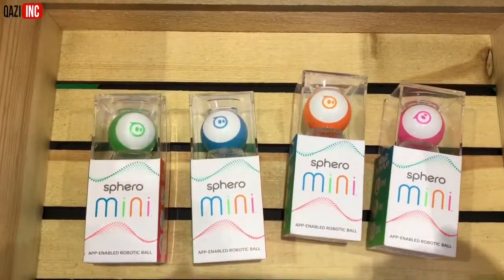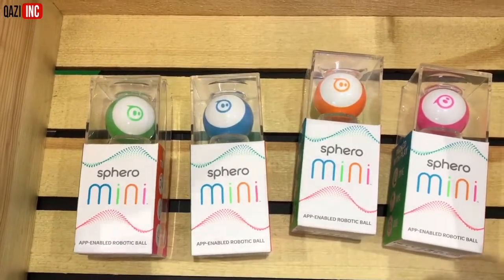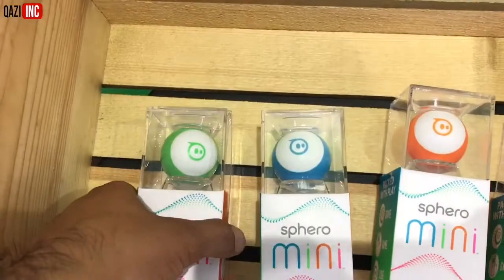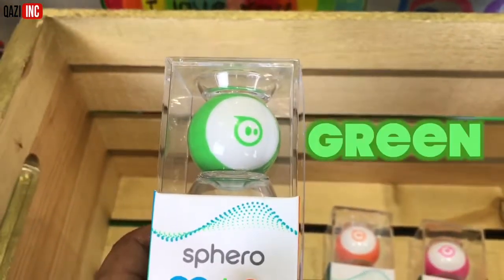Sphero minis! Sphero minis! These are so cool. Do you guys know what these are? App-enabled robotic balls. Let's take a look. Issa, what color is this one? Green! Green, that's right.